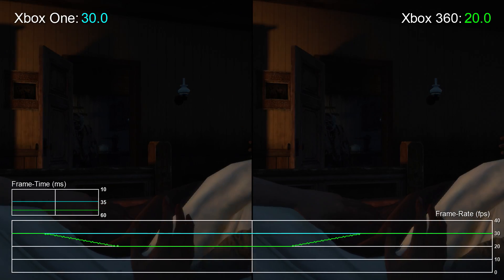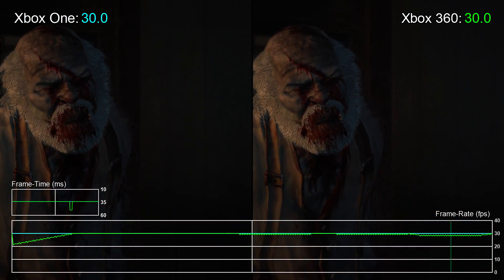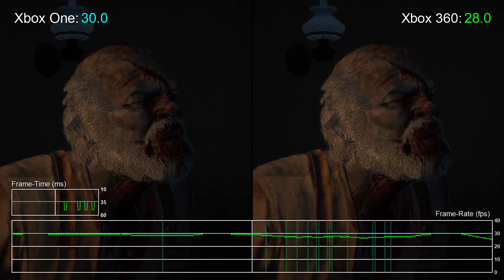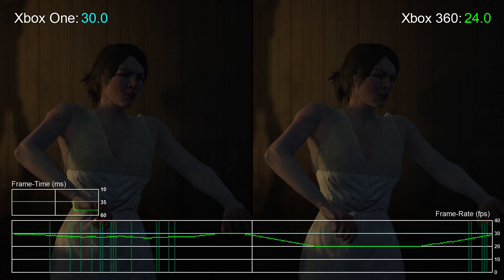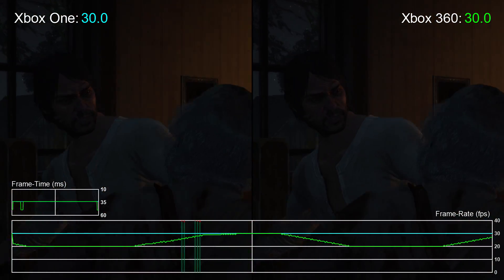Hello again, it's Tom with Digital Foundry. We've seen how Xbox One improves framerates in Red Dead Redemption over Xbox 360 when played via backwards compatibility. It's a much better playing game, but that's nothing compared to the framerate improvements we see in its expansion, Undead Nightmare, when played on Xbox One.